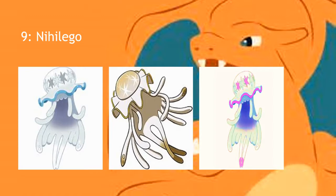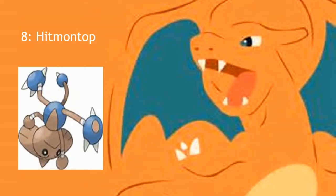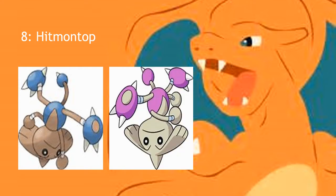Moving on, we have number 8, and that is Hitmontop. The Hitmontop line is really cool because Tyrogue can evolve into three different forms depending on its Attack and Defense stats: equal stats give you Hitmontop, higher Attack gives you Hitmonchamp, and higher Defense gives you Hitmonchan — wait, Hitmonlee. The shiny sprites for the other two look okay — I like Hitmonchan's better. Hitmonlee is kind of hard to change because it's one solid color. But Hitmontop — they could do a little bit better. It's a pink shiny with a paler skin tone, and it just looks really... sick — not like 'oh man that's sick,' more like sick.